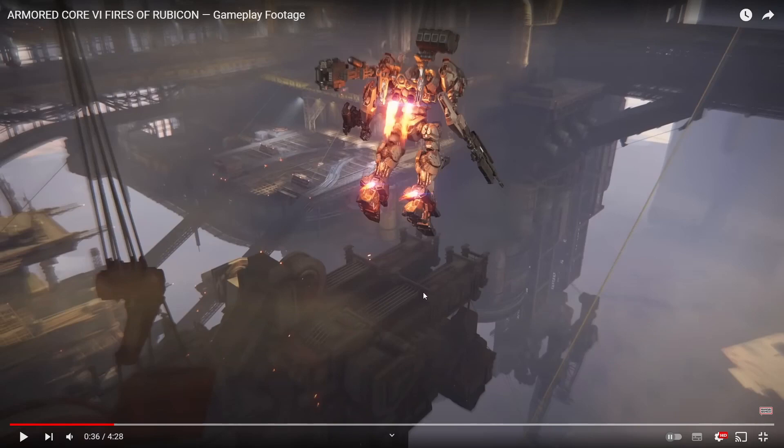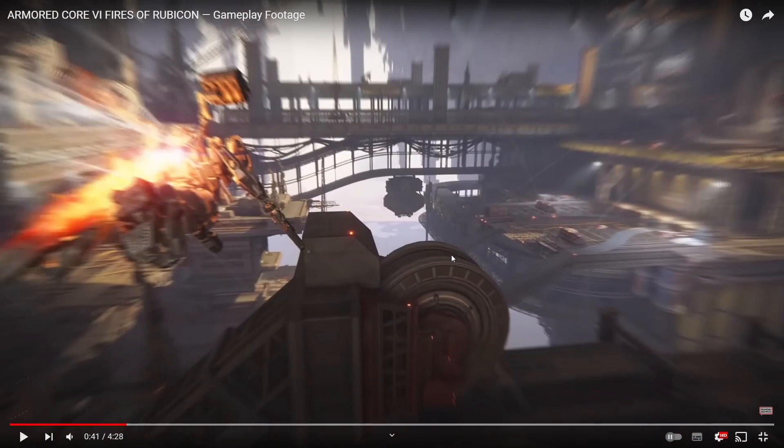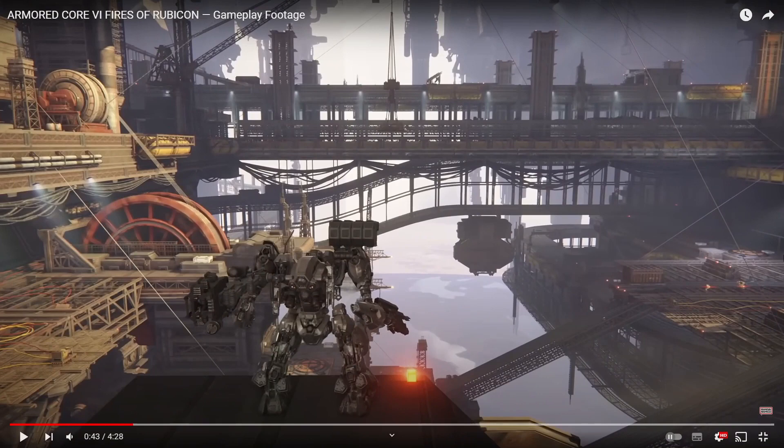The player does this thing where they're flying forward fast, which developers have said in interviews is a very important new mechanic. Let's talk about how pre-production works in video game development. In pre-production, game designers decide what the main pillars of gameplay will be — derived from feedback from previous games, feelings they want the player to feel, etc. In AC6's case, we know from developer interviews that they wanted players to give more attention to melee combat and comboing.